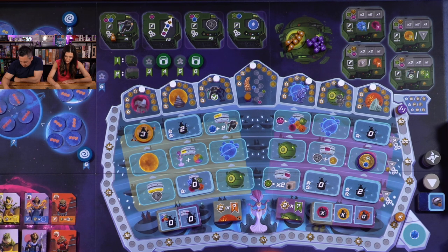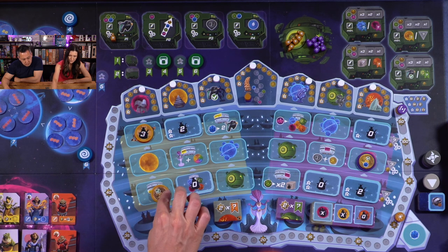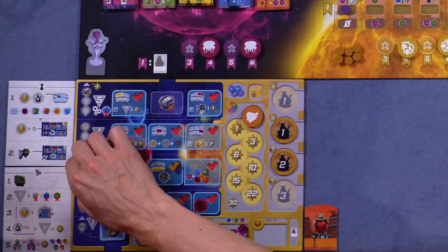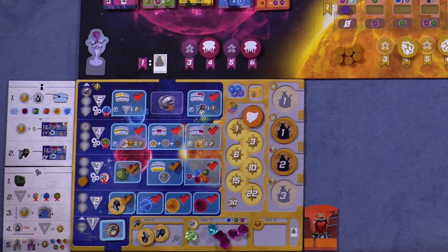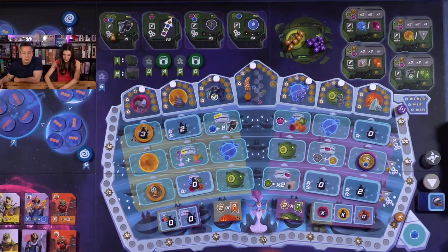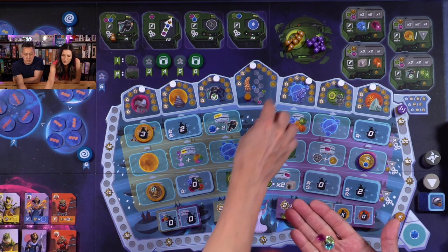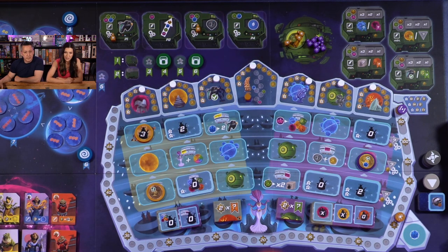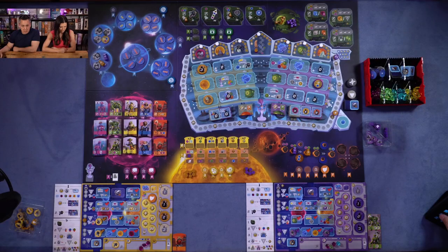I'm going to go here and check off this one, which is going to raise my influence too. Then I can take a ship out — I do have ships. I'll fly the green planet mission, pay one of each resource, put a robot out here, and that pushes me up one accreditation as well.